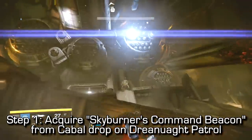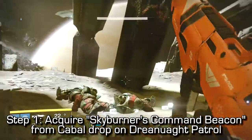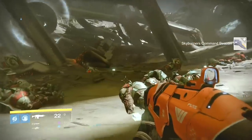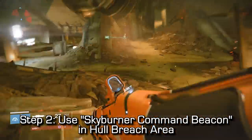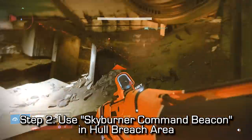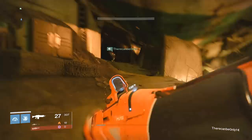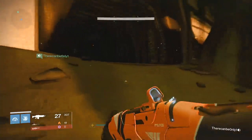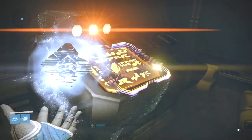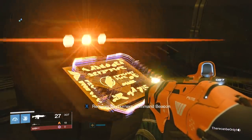The first step has a little bit of randomness - you're going to need to go to the Dreadnaught Patrol with other Guardians and acquire the Skyburner's Command Beacon, which is a random drop off of a Cabal. It'll appear as a small white engram that you can pick up by walking over it. Once you have the Skyburner Command Beacon, you'll need to use it in the hull breach area. Underneath the big engine there's a small room to the left that you can go inside and activate the beacon at the computer using the Command Beacon you picked up.